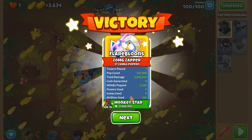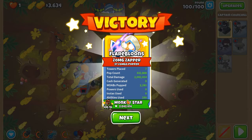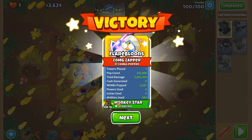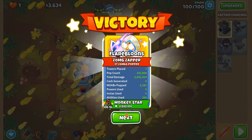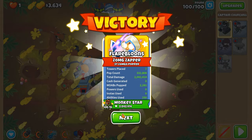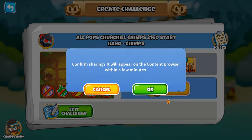With a bigger amount of starting cash you can make certain towers possible to get an all-pops scenario, but this is by no means an official scenario because we had more money to start off with — just keep that in mind. If you increase the starting cash it's not an official run unless it's like half cash. And one thing I would remove from BTD6 is actually half cash mode — it's a quarter of the fun. So there we go folks — all-pops Churchill CHIMPS, 2160 start money.